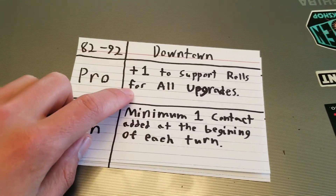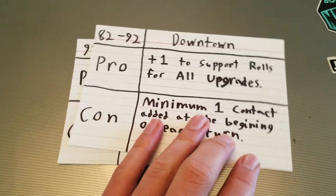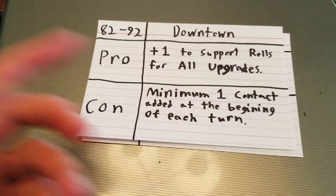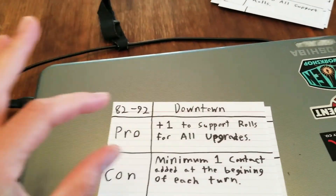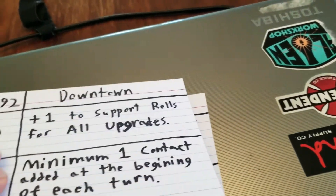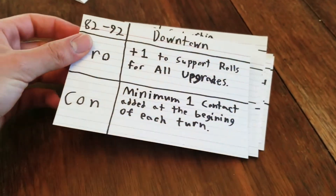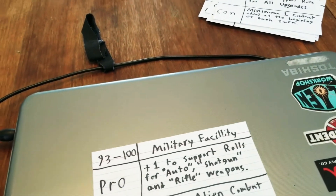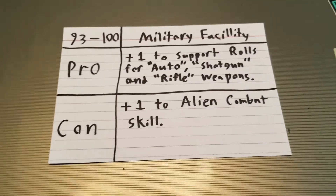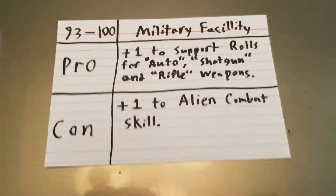Downtown. Plus one to support rolls for all upgrades. This one is crazy — I played downtown in the game right before the one I've been filming. The con is minimum one contact added at the beginning of each turn, so when you roll your priority, if you don't roll any sixes, you still add at least one. That could be just way too difficult. I'm going to make all the special weapons — except for energy weapons — probably four-plus to get on the support roll, because seven is pretty risky for just one weapon to risk a whole support point.